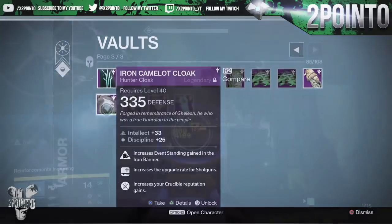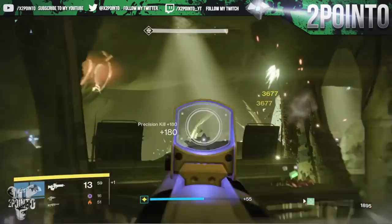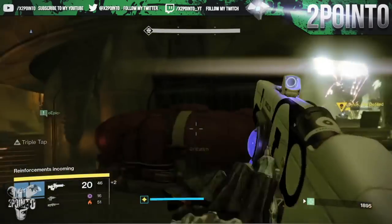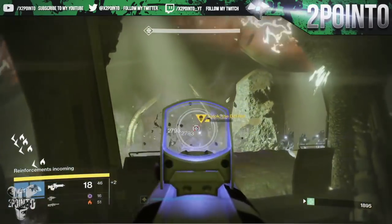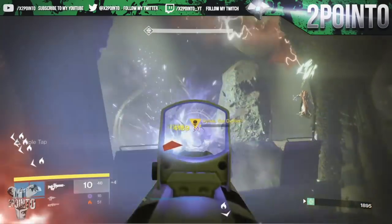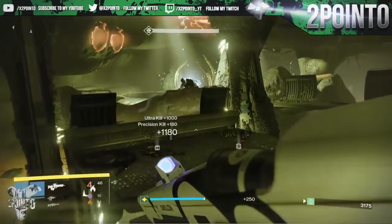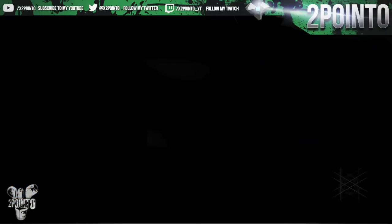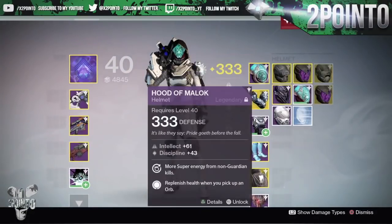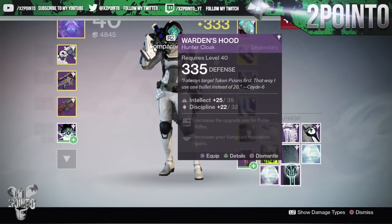Similar to the method I explained in the 335 ghost shell video, if all you want is the class item you don't need to worry about the score. Just play in the Challenge of Elders and burn down the bosses as quickly as you can. Once you finish the last one off you will get your rewards, and there is a decent chance to get a class item. If you farm this back to back you can complete each run in around 15 minutes.